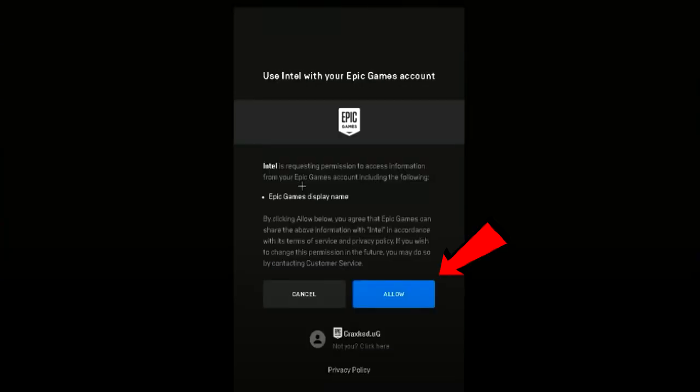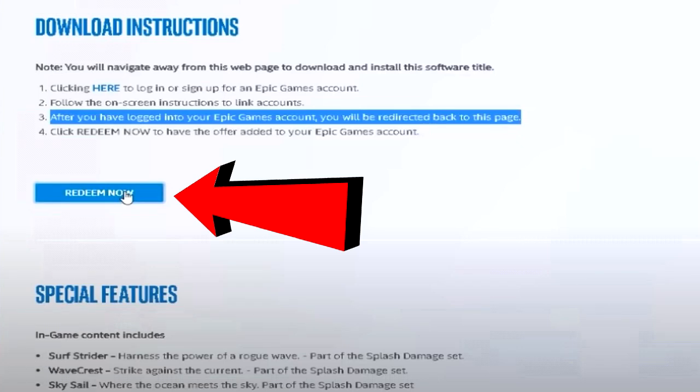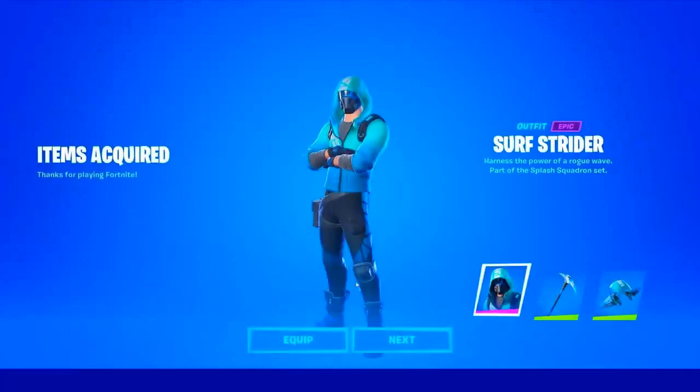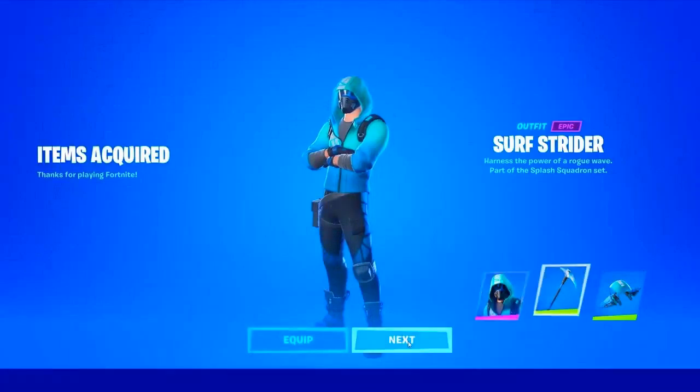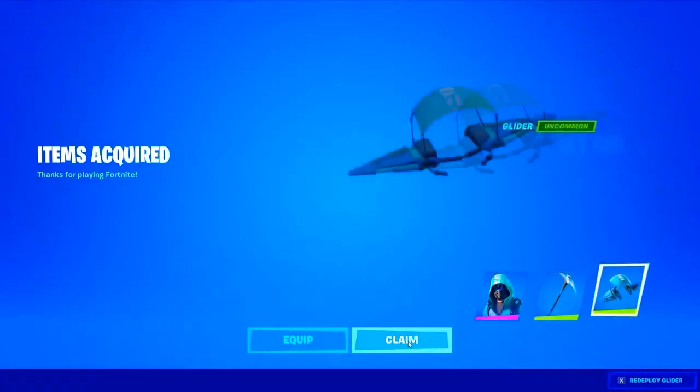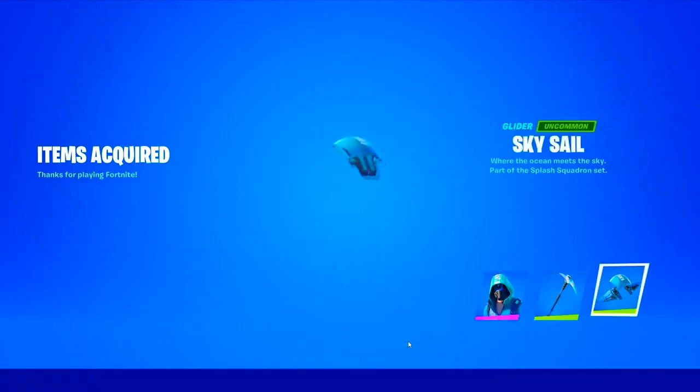Sign into your Epic Games account — it can be via Epic, Google, Xbox, PlayStation, Nintendo Switch, or Steam. Click 'Allow' when prompted. It'll take you back to the page — scroll all the way down and click 'Redeem Now.' Once you click that, you're done. Go back to Fortnite, sign into your account, and your skin should appear. Make sure to like, share, and subscribe — it took a long time to make this video. Hopefully you enjoyed it and I'll see you next time!